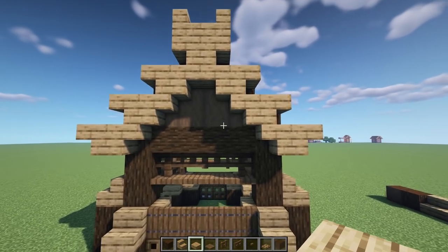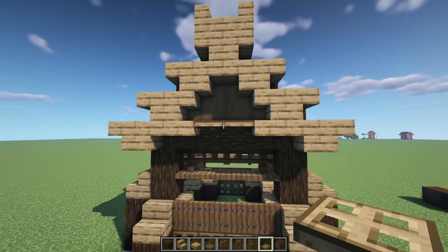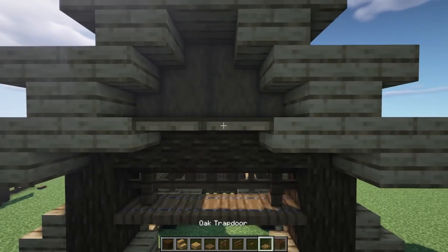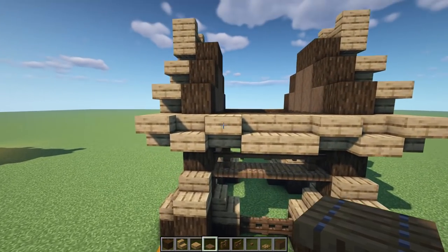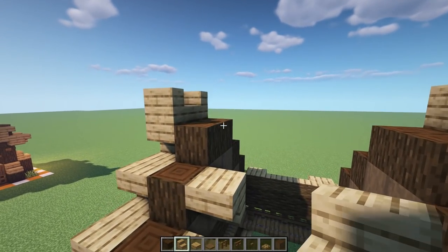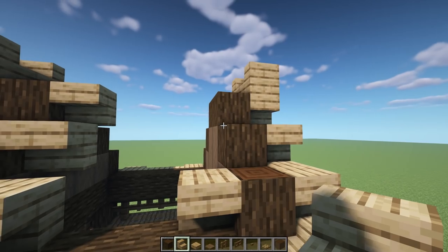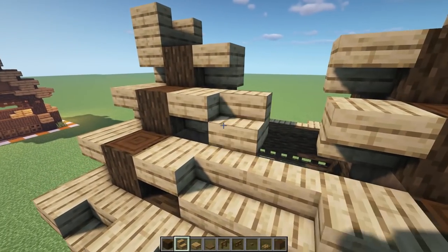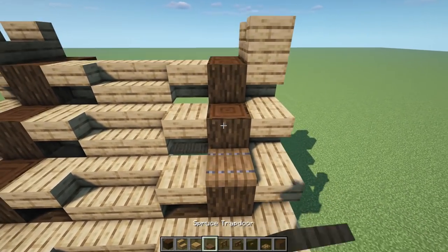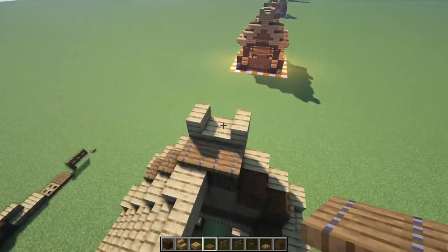For the next bit of detail, put a slab here on this side, a slab on this side, and then two oak trap doors — that's your little lining on this end. Repeat on the other side: slab, slab, and two trap doors. For the middle section, do upside-downs following this row: upside down here, upside down on this section, upside down here. Come back this way: upside down, upside down here, and another upside down there, then these face downwards on the top. Grab some spruce trap doors and put them on top of the exposed logs all the way around.